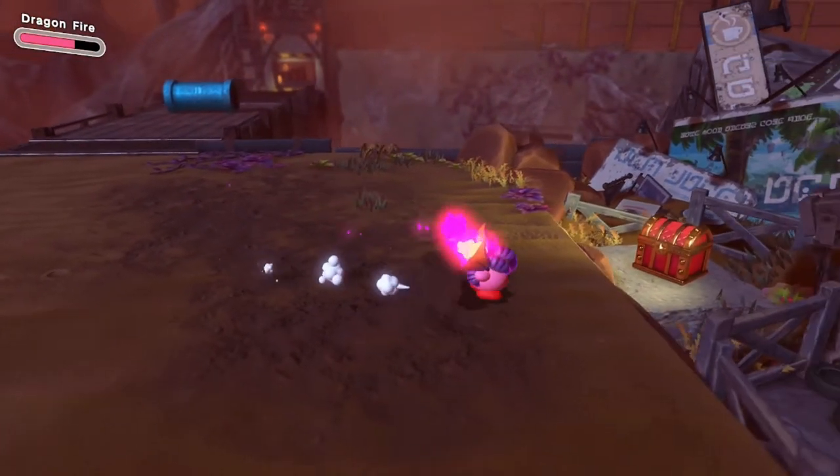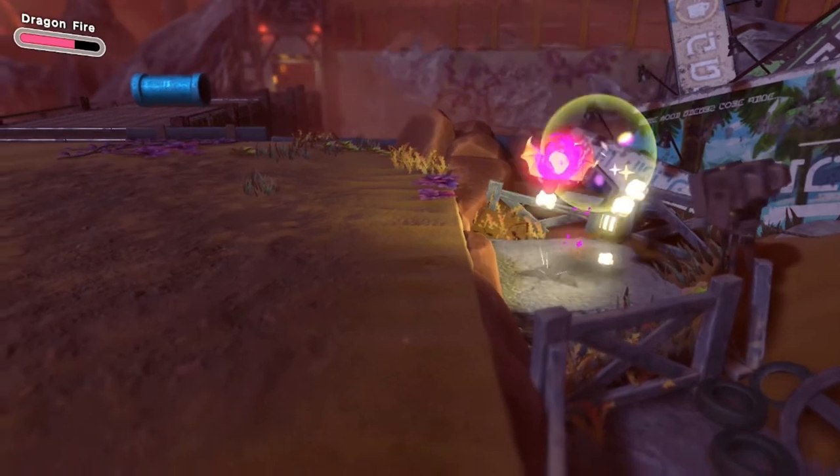After you beat Silly Dillo, there is a hidden waddle dee to the right in a treasure chest. Get this hidden waddle dee, and that is two of five.